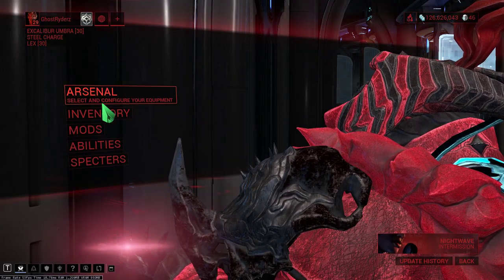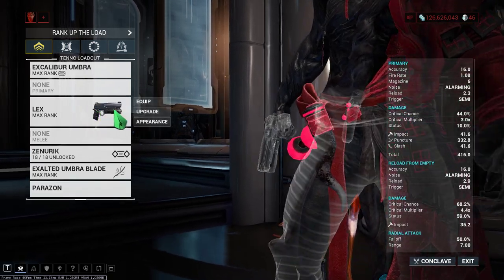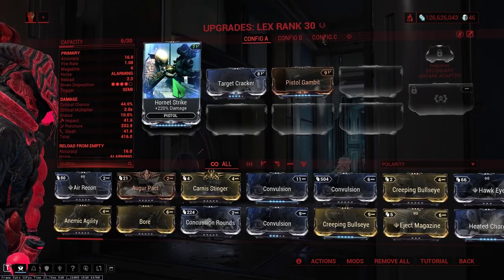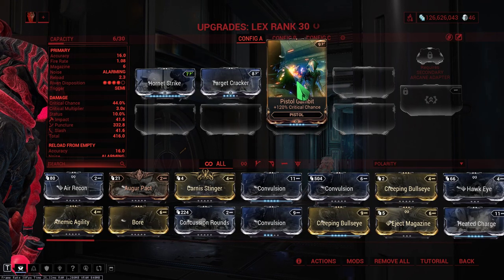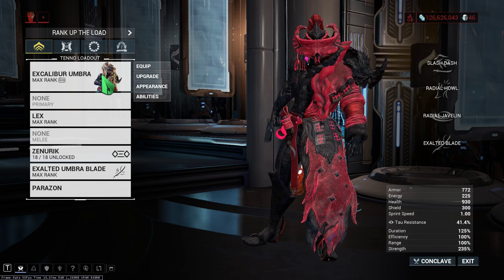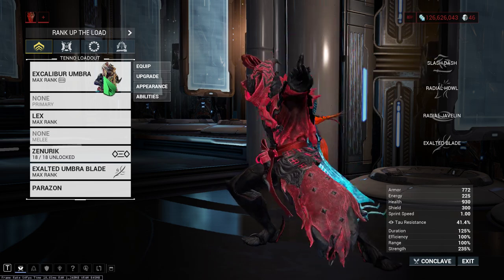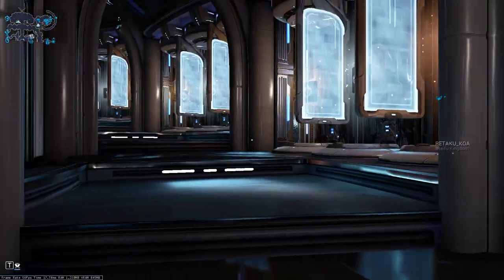For that I have taken one secondary weapon — it's the Lex, normal Lex. You may have a better secondary, but I'm doing it with the basic one. I've put on Rank 10 Hundred Strike, then Target Cracker Rank 4 and Pistol Gambit Rank 5. I've taken Umbra because I sold the normal variant, but anyway we'll try to do it with this and show you how to do the Master Rank Test 2 easy — it only needs a secondary weapon.